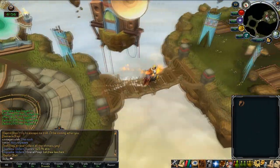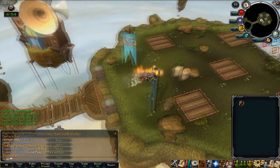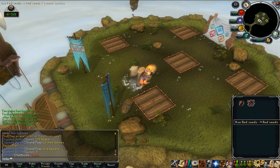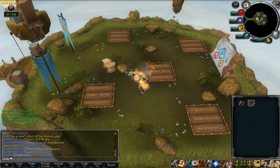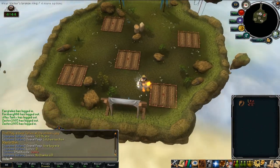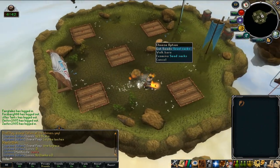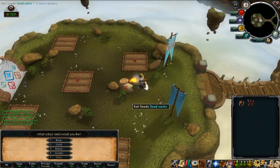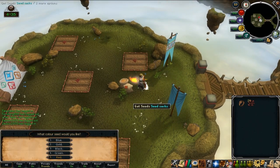What you want to do is just go into resource area one, run over here, get the red seeds and then just plant them all in each of the five patches. Once you've got them all planted, run straight back over to the seed packs, pretty much hold down number five, click on the packs and get 30 or 40 of them.